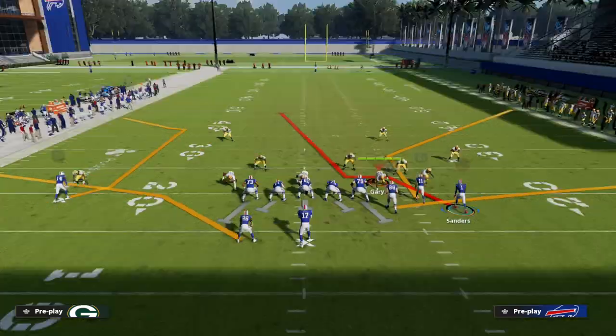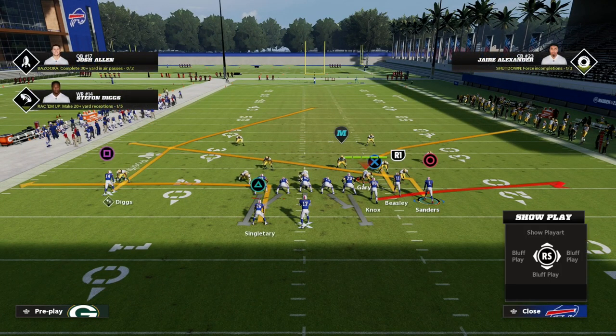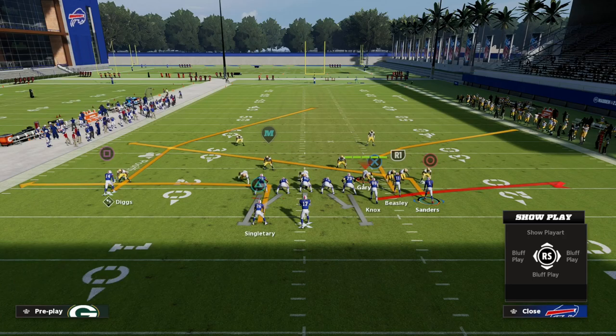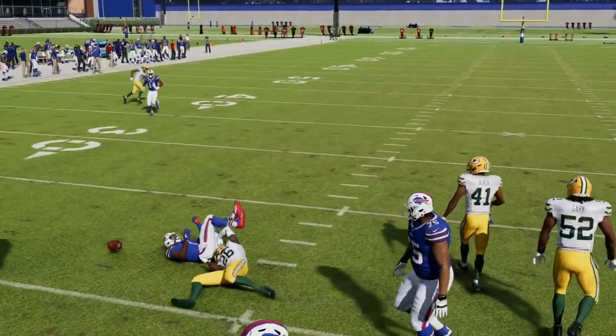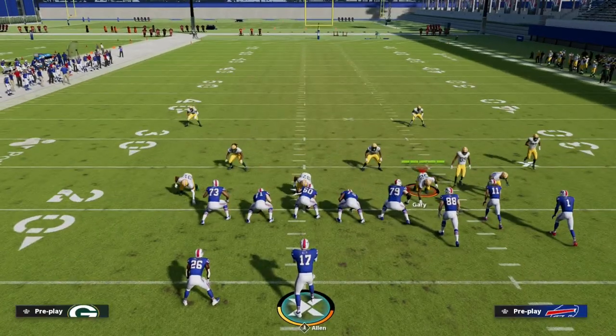Another thing you can do to defeat man-to-man coverage is to use motion. Let's say I put Sanders on a slant, and they take their safety and put him in a purple. I'm going to motion this guy out — and now I have a little slant coming underneath, and he's not able to be pressed because we motioned him and snapped it while he was moving.